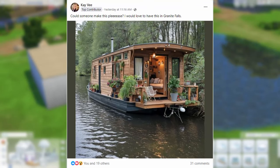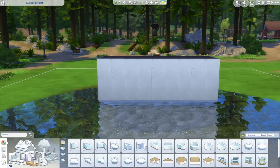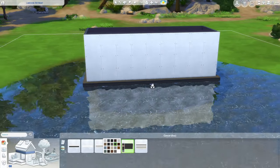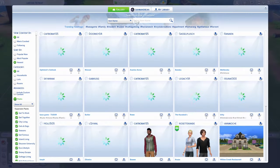Looking at the windows up top and the door, I think three by nine is what I'm going to start with on this one. Now we'll get rid of this and get that little boat look — a little platform — by grabbing some floor trim. I'm going to use a thicker one. There's a potential we could possibly go into debug and find a boat, however I don't have Better Build right now.